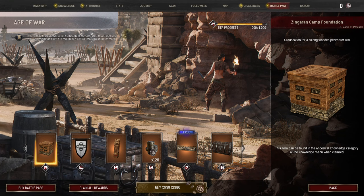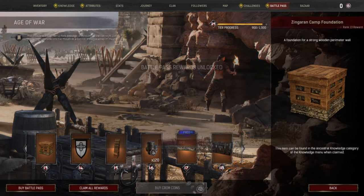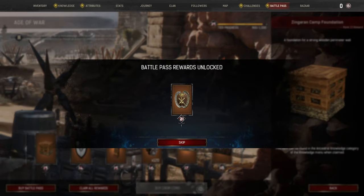Alternatively, you could do this 7 days to reach level 56, then complete 2 of the weekly challenges for 5 extra levels and be done one day earlier.